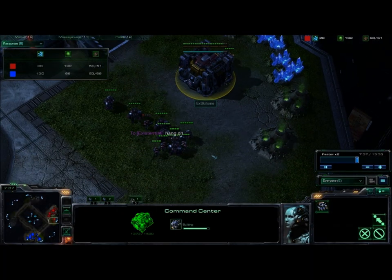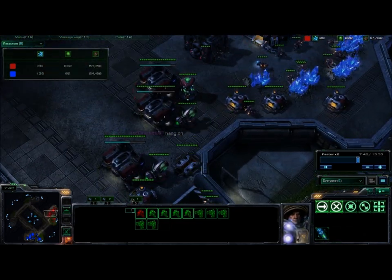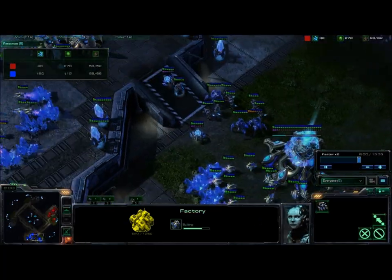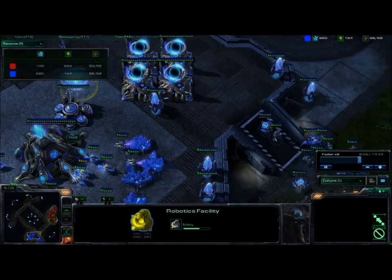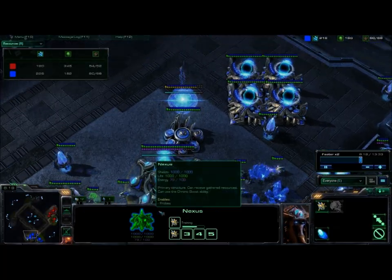He expands, builds his stuff, gets more marauders and more marines. Most Terrans just do more of the same — marines and marauders, spamming them — it's pretty good. But after your expand is up, around 7:30 or so, you start a robotics facility so you can get an observer out quickly.